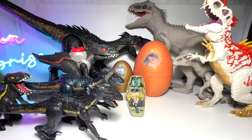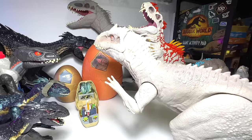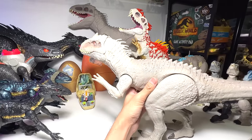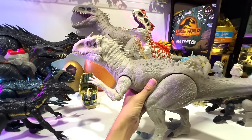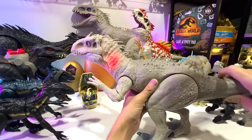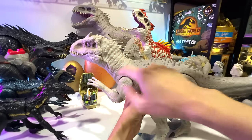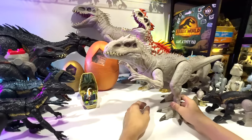Let's pick up another one. If I'm not wrong, this is the Destroy and Devour Indominus Rex. Let's turn off the lights — it's supposed to glow, and there you go, just a slight glow right over here. Pretty cool. I'm going to place it right over here.